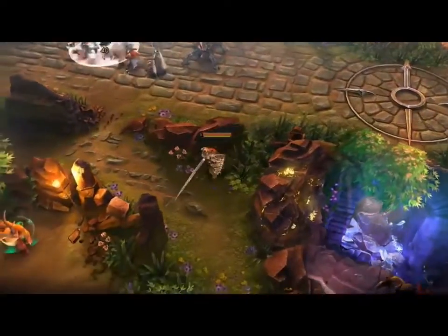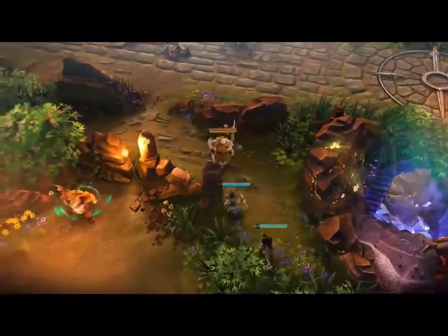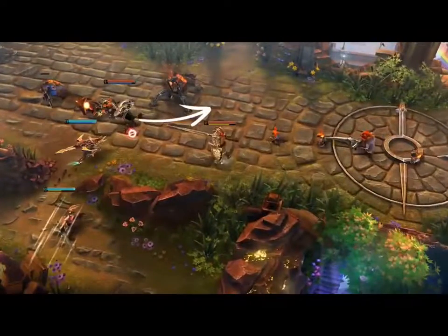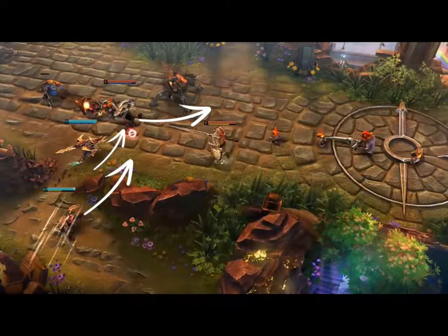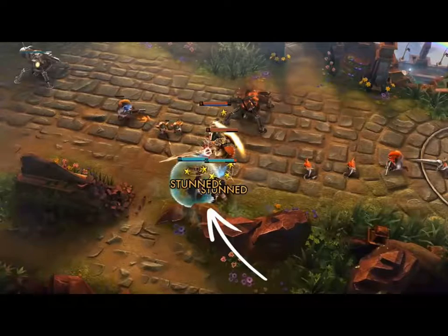Celeste has pushed dangerously far into enemy territory. Catherine and Blackfeather ignore Lance as they move in to punish her. The fight breaks out with Celeste falling back and the enemy Catherine about to land her stun. At this same moment, Blackfeather is beginning his rose offensive dash, expecting to quickly secure the kill. But Lance is one step ahead, immediately rolling then stunning the pair against the wall, buying Celeste a moment to recover and continue her retreat.